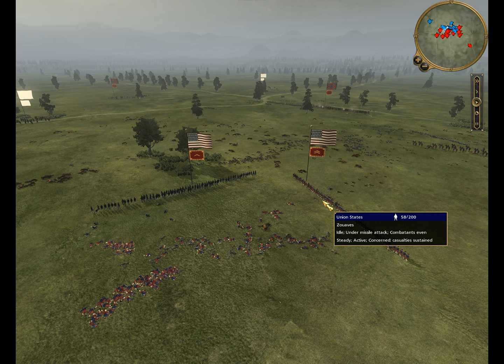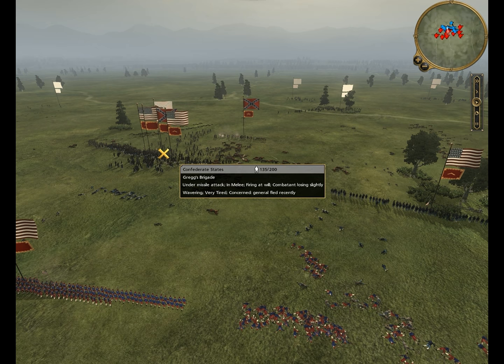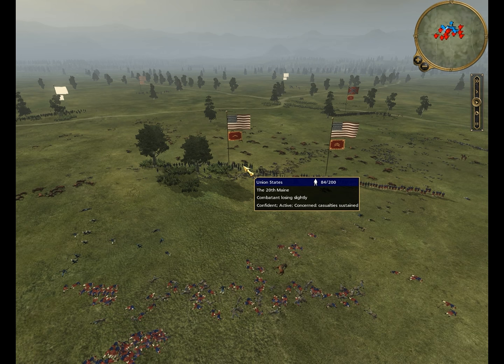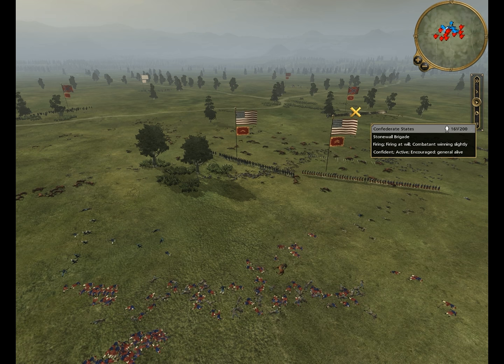It's just down to this last little attack here - this hand-to-hand combat - and then we have this last unit of Stonewall Brigade. So I start bringing my troops in. I believe this is that unit of 20th Maine that routed earlier, and I start bringing these in to fire on the Stonewall Brigade unit here.